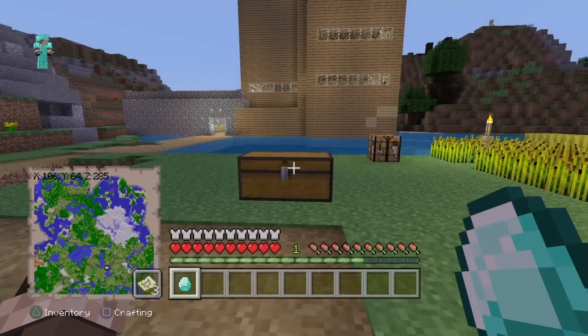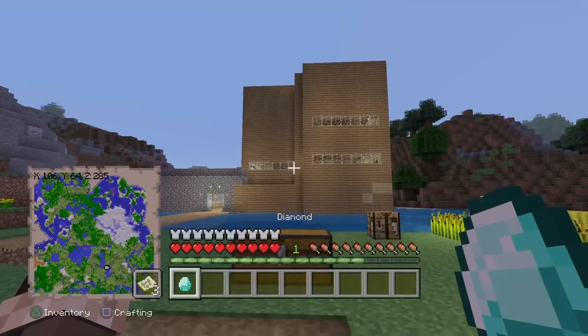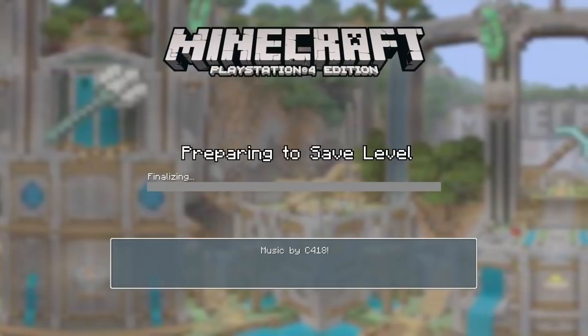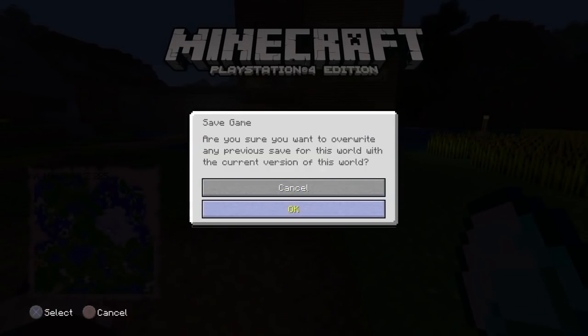Once you've done that, you want to get whatever you want to duplicate — this works for anything. Get whatever item you want to duplicate and put it in your hotbar. Then what you want to do is disable your autosave, and then you just wait. Then enable your autosave and save your game.